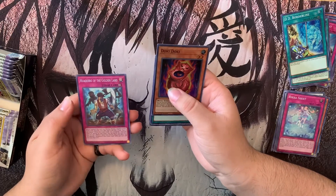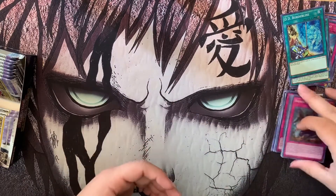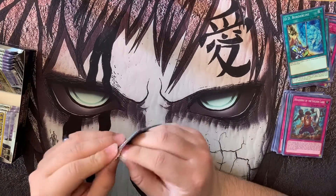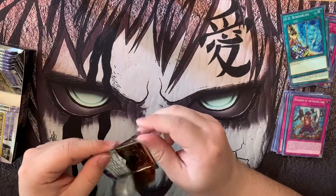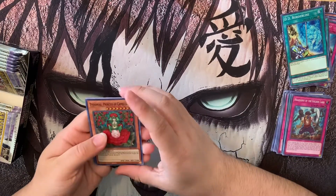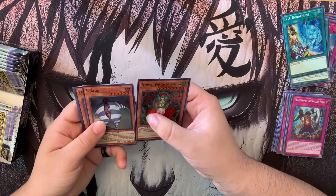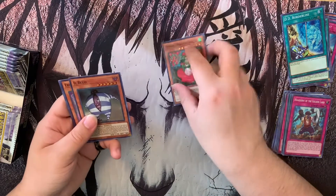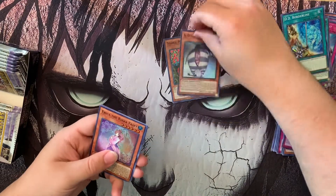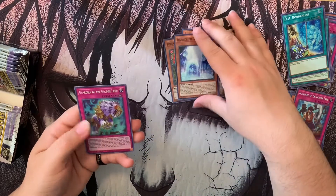These cards are just beautiful. Especially DD Borderline — the level of detail is amazing. Doki Doki, DD Borderline again, Rising Raptite, Princess of Autumn Leaves. Harkuro the Golden Land — I'm guessing this is for the zombie deck, it's a continuous trap. Pinalio Princess of Camellias, Ill Blood — they reprinted Ill Blood as a super rare! Erica the Rika Fairy, Dragite Guardian of the Golden Land.